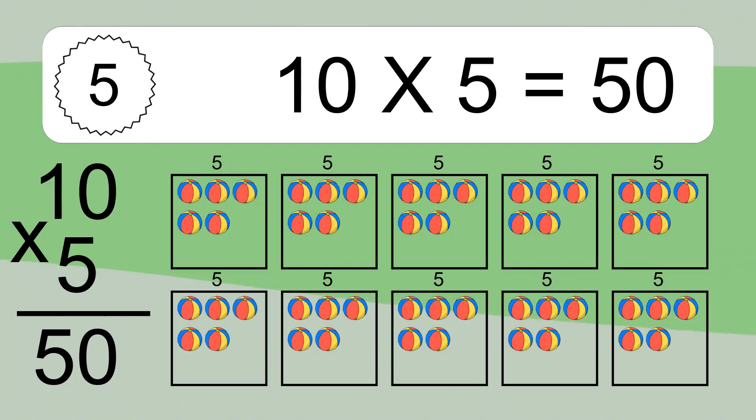We have ten boxes and each box has five colorful balls inside. If you count all the boxes together, you will have 10 times 5 balls. This equals 50 balls.